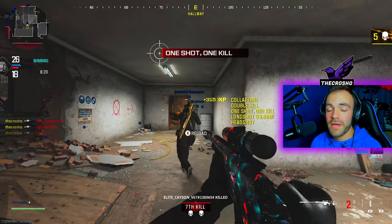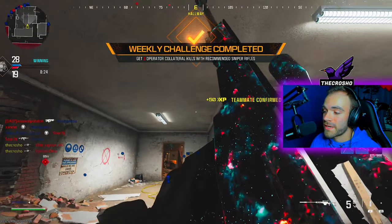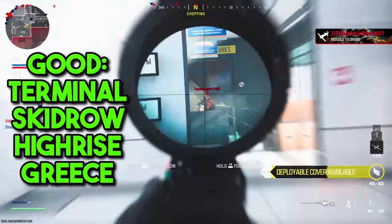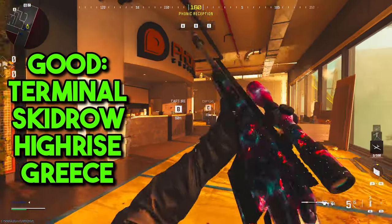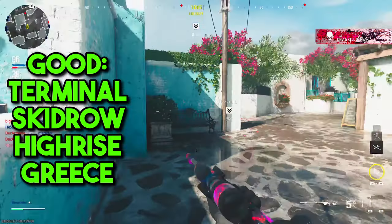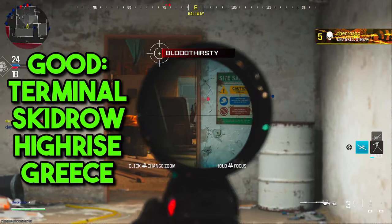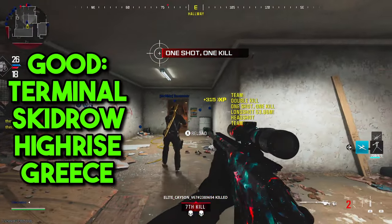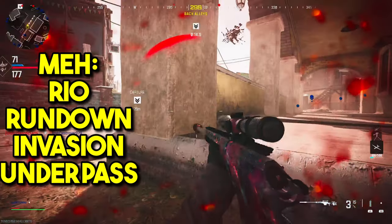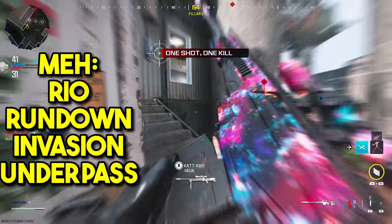Before you go searching for a match, you need to know which maps are the best. The green maps are Terminal, Skid Row, High Rise, and Grease. These are the best because they have good, small, tight hallways that you can aim down. And because it's 10v10, there's a higher chance that people are going to run through together so you can get your collaterals.